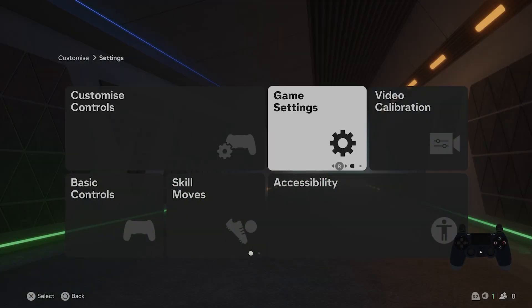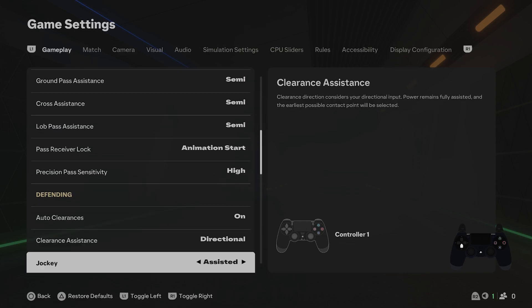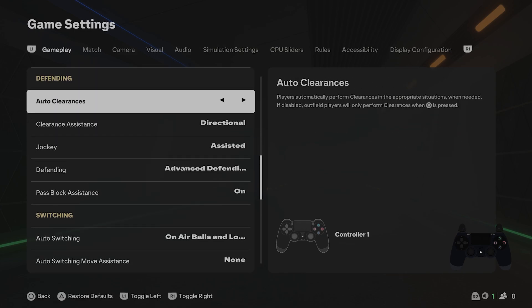To begin, go to settings and find game settings. In gameplay, scroll down to find auto clearances and switch between on and off.